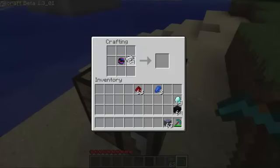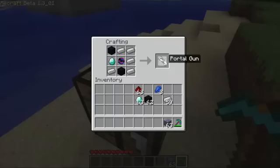Put that in the middle, put Iron in an upside down L and in the bottom left corner, Obsidian here and here, and then Diamond here. Now we get our Portal gun.